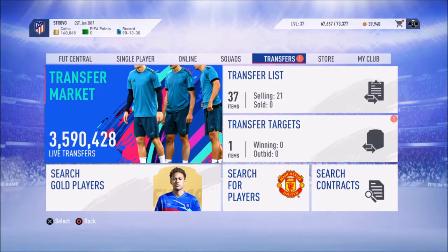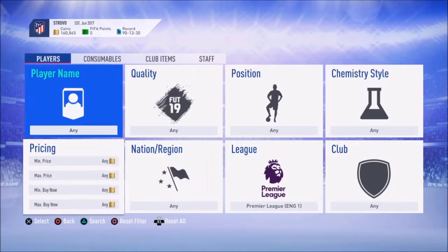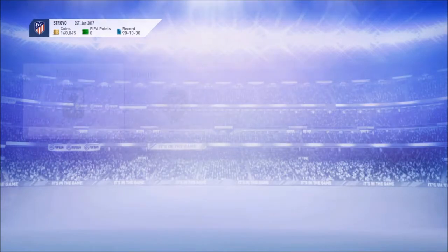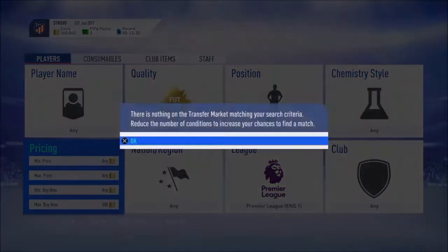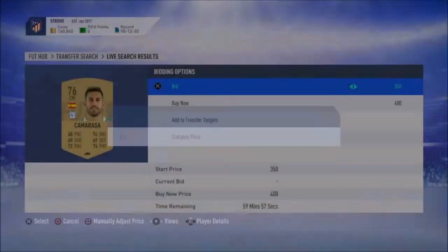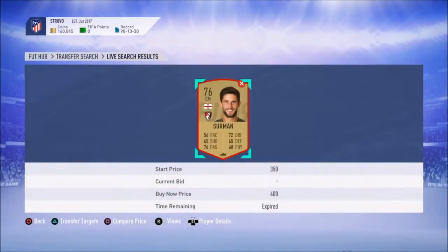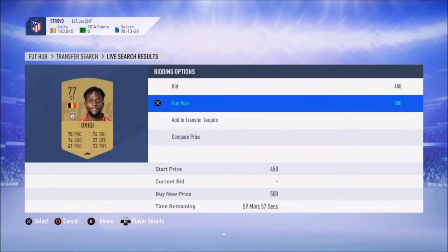I'm going to be showing you guys a couple of trading methods and sniping filters you can use. The first one's super easy: Premier League, quality set to gold, then find all Buy It Now listings. At the moment they're all going for 600 coins, so anything below that — maybe 500 coins or lower — is easy profit. You can just go ahead and start sniping. There's one for 400 coins, that would have been a nice 150 coins profit. If you're very good at sniping, it's super easy to pick up deals.